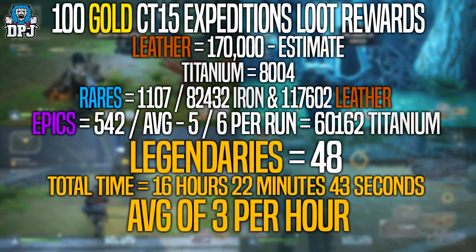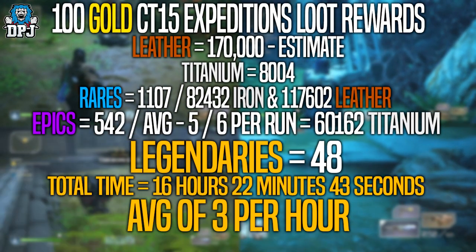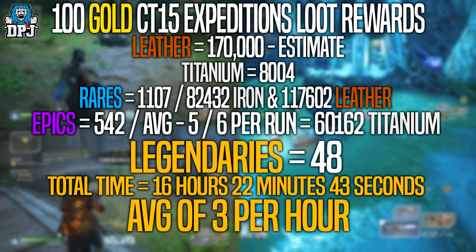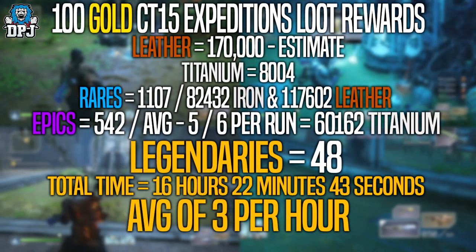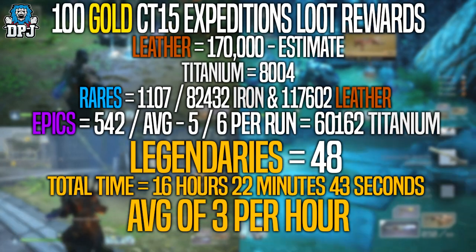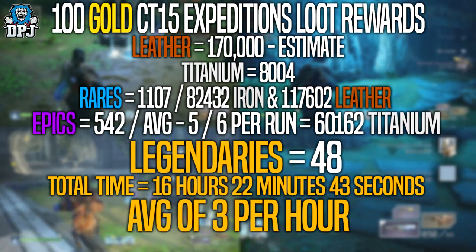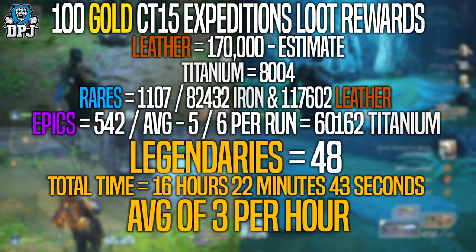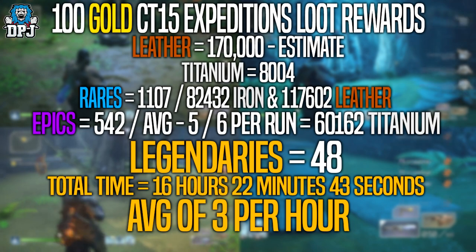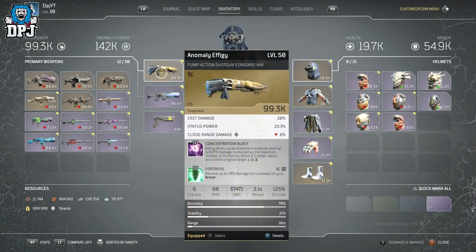In terms of efficiency I'm not sure this is the best, but you also have to remember this is built on an RNG basis. There's a good chance that if I ran 100 again — which I plan to — I could get double these legendary numbers. And before I forget, out of all the weapons I got, I did get one drop with over 99k firepower, and you are seeing that on screen now.